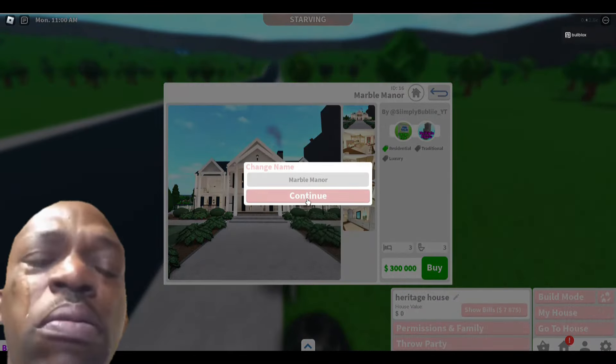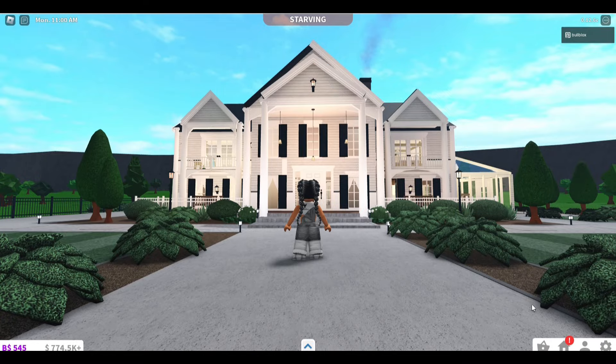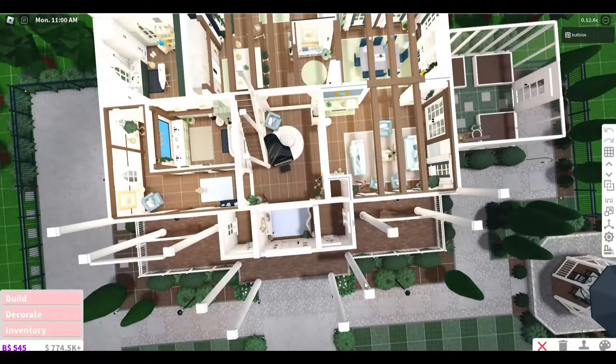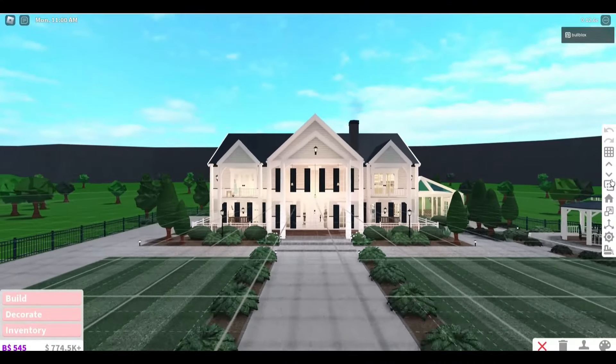Unfortunately, I did have to delete one of my plots — really sad for builders — but I think this is the only way to go until they sort out this horrid update. And here it is: Simply Bubbly's Marble Manor. This is one of my favorite pre-built houses in the catalog. The exterior is absolutely amazing; the only thing I'd criticize is that the color scheme is a bit off.